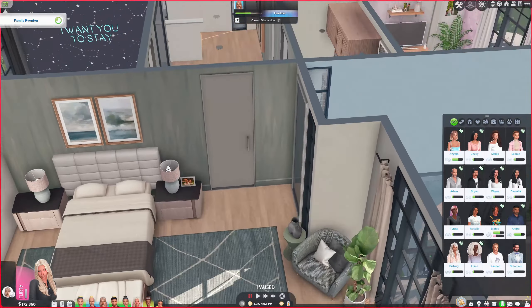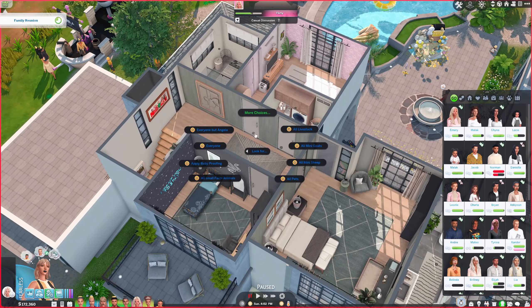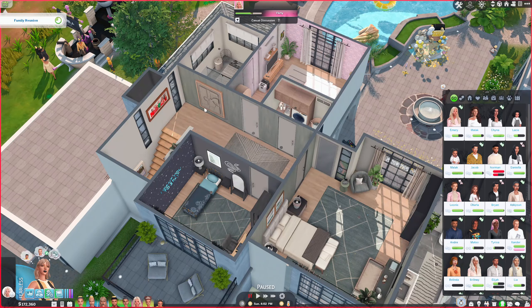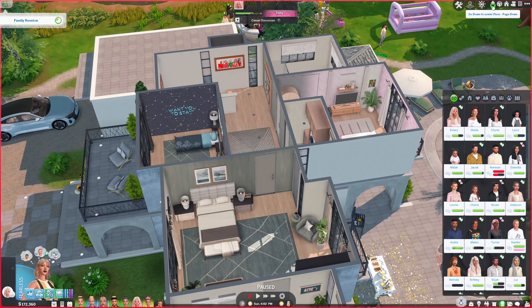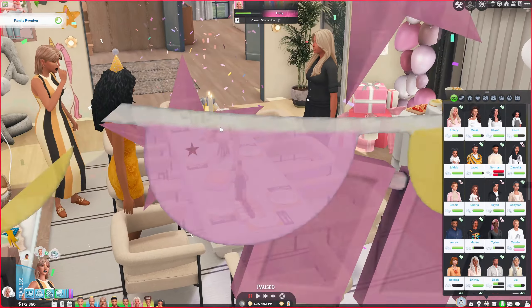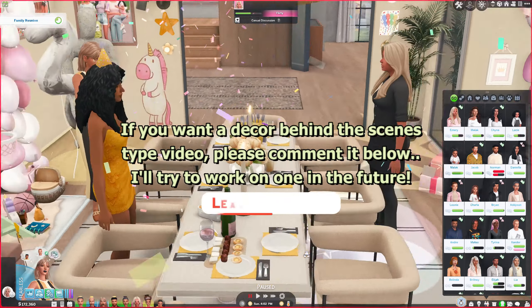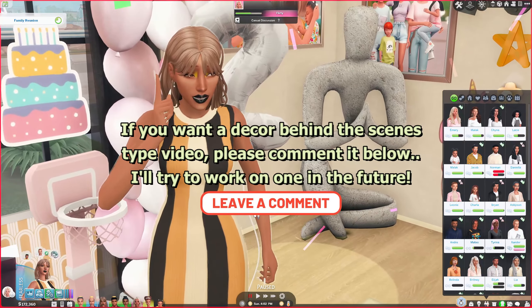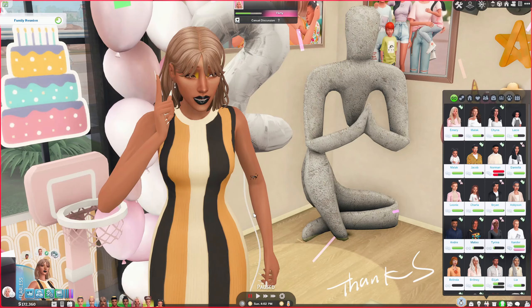Another important tip: lock the doors before your party starts! Make sure no sim can enter rooms you don't want them in. I'll usually lock everyone out of rooms except bathrooms, or lock for everyone but household members in certain rooms. Always make sure all this is checked out before your party actually starts. These are the tips I have for you — if I have more, I'll put them on my Tumblr blog post. Thank you so much for watching, my name is Sasha, and I wish y'all a lovely day — take care!